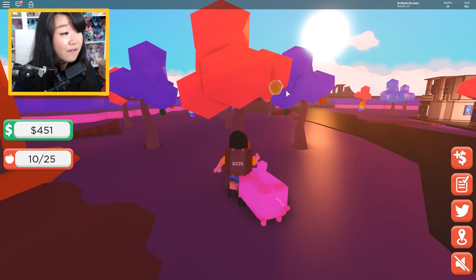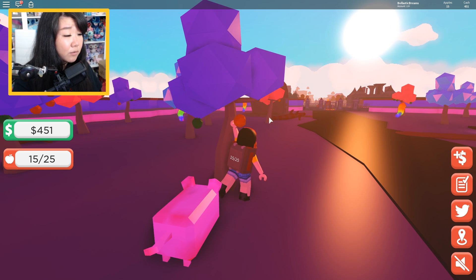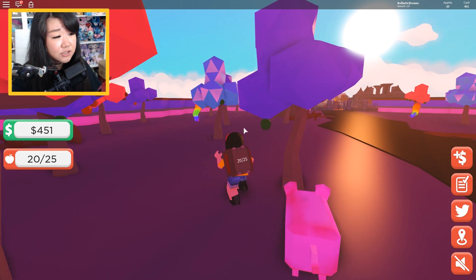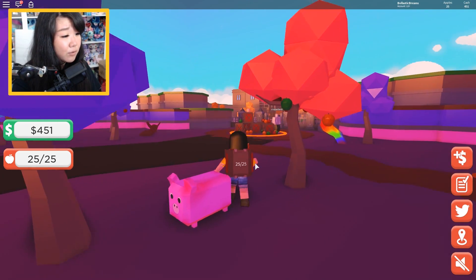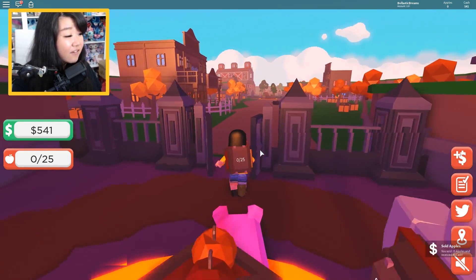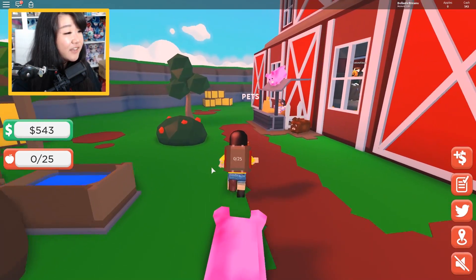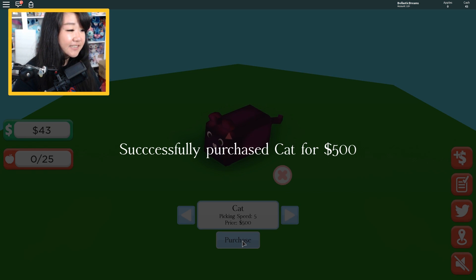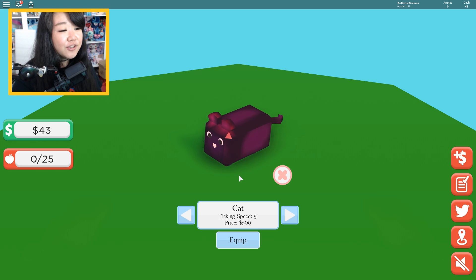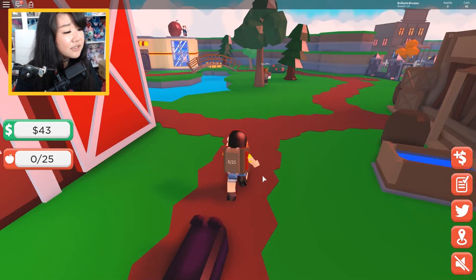I think Oinkster wants to have a friend. I really hope you can equip more than one pet. I'll be really sad if I have to choose between Oinkster and the cat. I have enough money to go get a pet cat. Look at Oinkster picking up another apple on the way. I'd like to adopt another pet — I shall name you Meowster because I am super original. She is equipped. But Oinkster is gone.